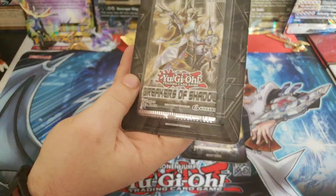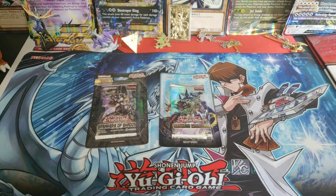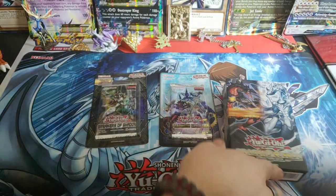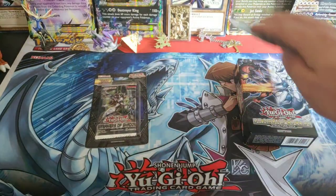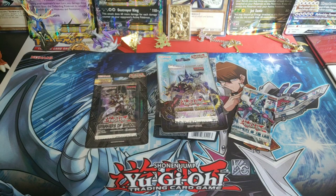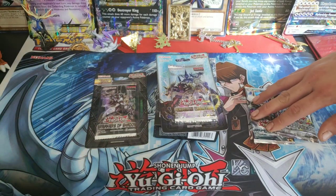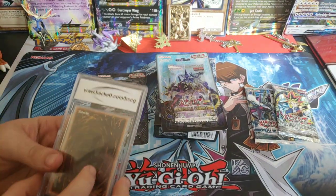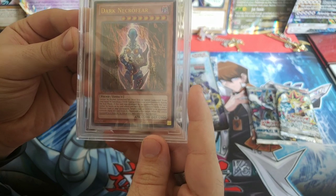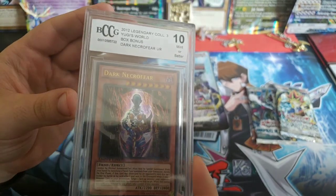I've seen other breakers that sometimes come in a clear plastic. We got Dragons Collide, Pendulum Evolution, Judgment of the Light — and then oh! Metal Raiders! This is what we've been waiting for. And we got a Beckett graded card — Dark Necrofear! That's actually our first graded card. You all got to witness it. That is absolutely amazing!